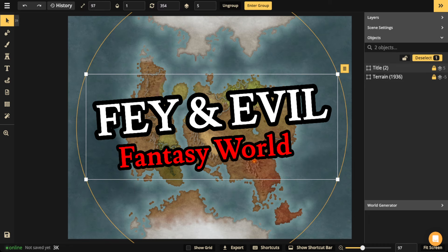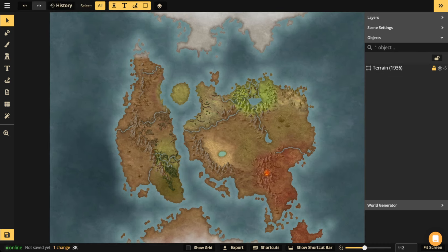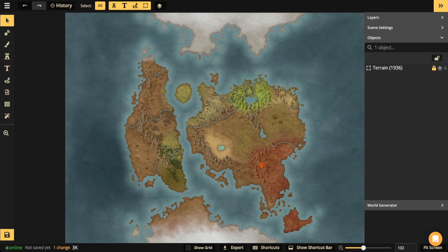The first thing that I generally do when I make a biome is I've got to stake out some prime real estate — where am I going to put this biome? For this stream, I'm going with two isolated islands. One's going to be fey, one is going to be evil. They're kind of antithetical to each other — the fey being the source of good and the evil being the source of evil.